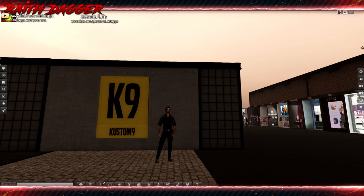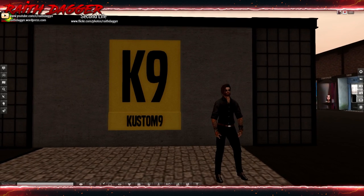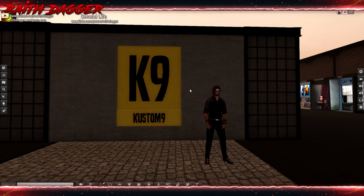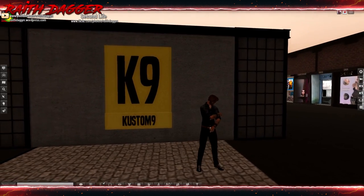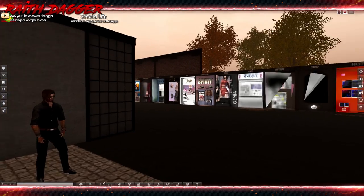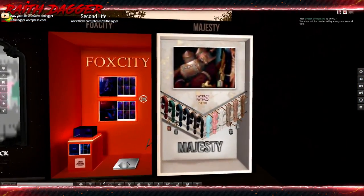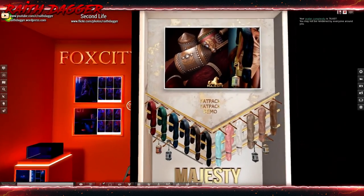Hello Second Lifers! Wraith Dagger back and I am at Custom 9. I was trying like heck to get into the Epiphany for like the last hour but it was no dice, and I figured what the heck, I'm gonna try to get Custom 9 first try — boom, right in. I think everybody's at the Epiphany, so let's just start checking out to see what they have to offer here.